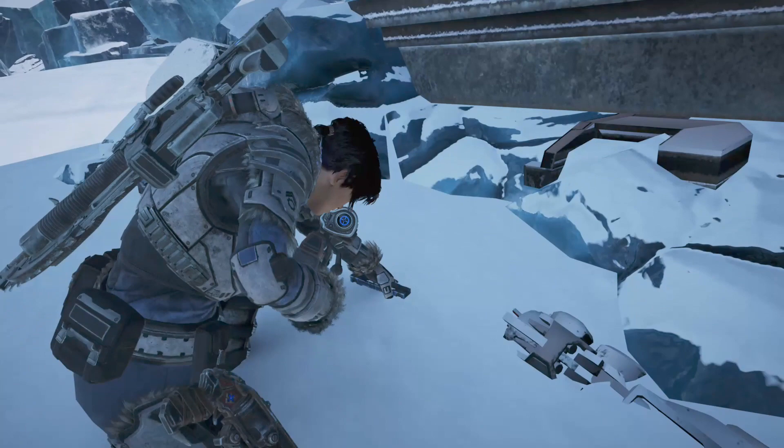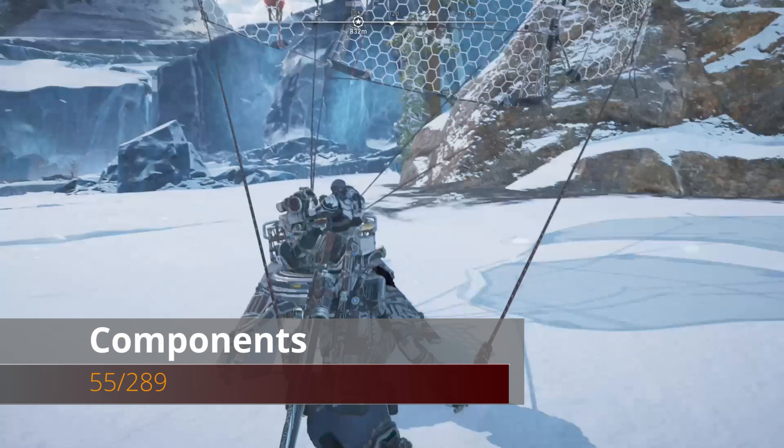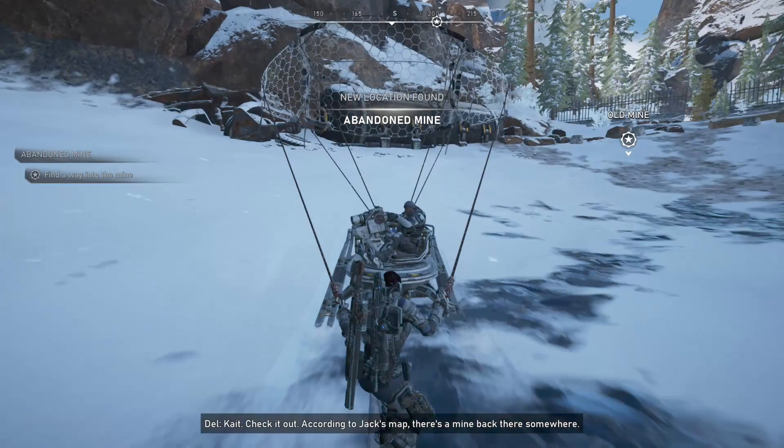From this component, hop onto the skiff and we're going to go south to the abandoned mine entrance. Immediately south of where we were you'll see another one of those tankard structures, and right in front of that in the snow is another component.